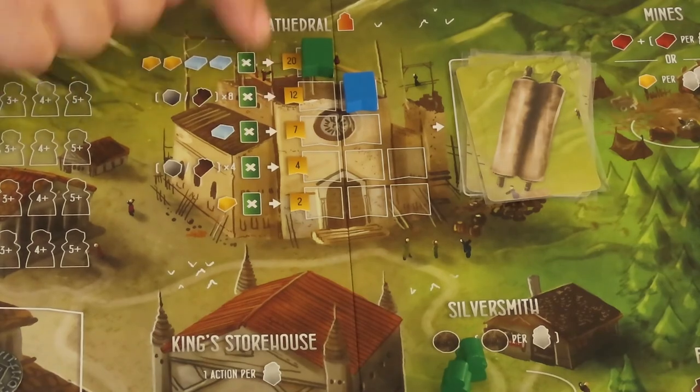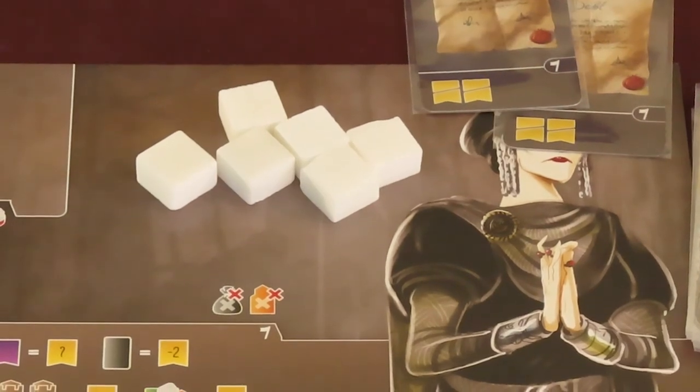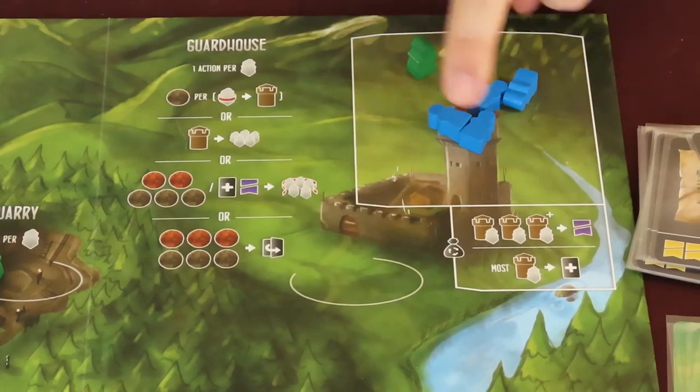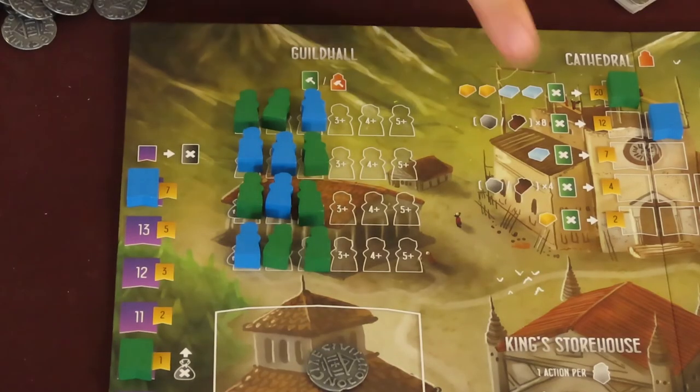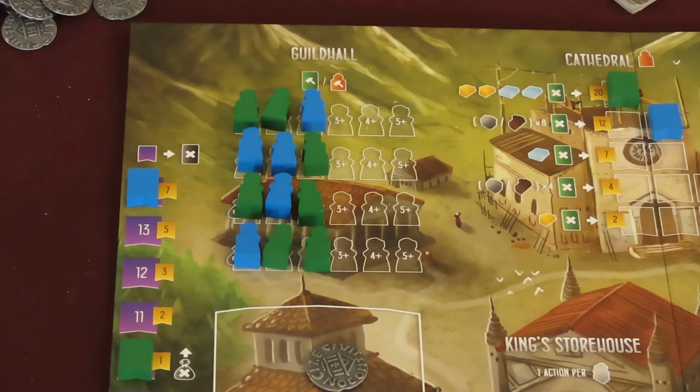At the end of the game, calculate your earned points like normal. For the AI opponent, they gain points from the Cathedral, Virtue Track, and 1 point per marble collected. Subtract 2 points for any of their unpaid debt cards, and subtract 1 point per pair of their workers in prison. Then they gain victory points for workers placed in the guild hall. When playing the standard game with Constantine, he'll gain 1 point per worker. In the harder difficulty using Helena, she gains 3 points per worker in the guild hall. If you scored higher than the AI opponent, you've won.